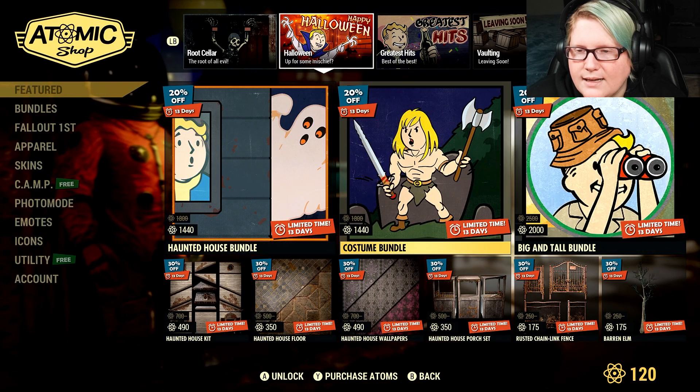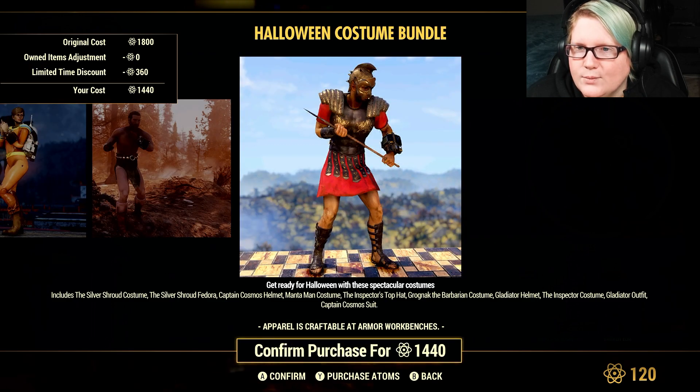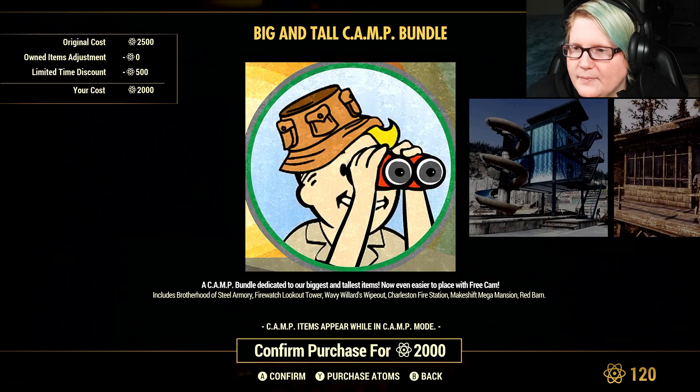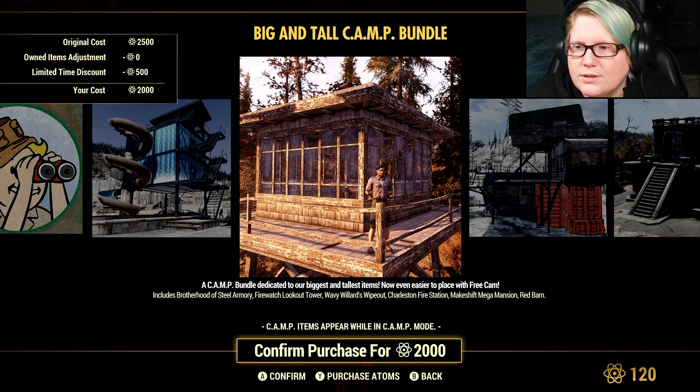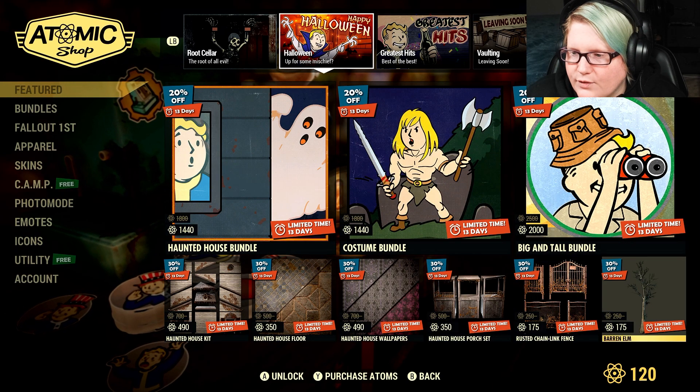Just in case you missed last week — the costume bundle is still up, get all the wonderful costumes. I like the gladiator one, it's pretty cool. Big and tall camp bundles are here too — if you like prefabs, this is definitely for you.